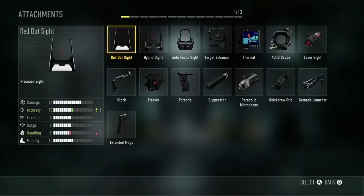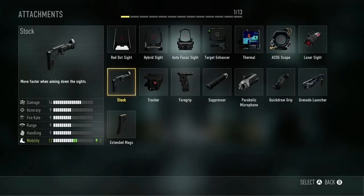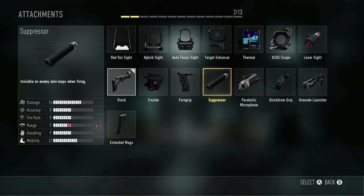Here's my class setup. I put on the stock and the suppressor. You can also use Foregrip if you want, but I don't think it's that needed because the recoil on this gun is already very low and very manageable.